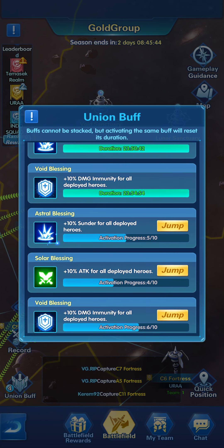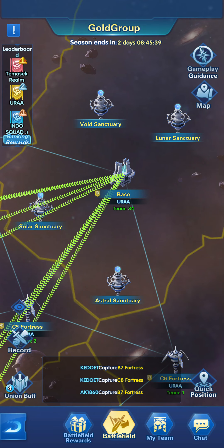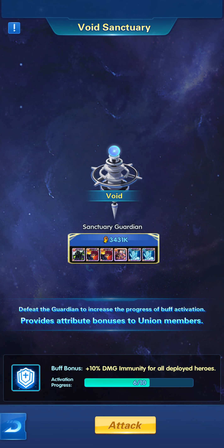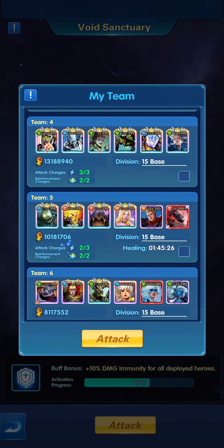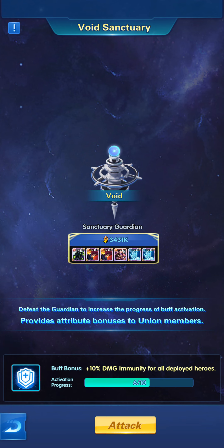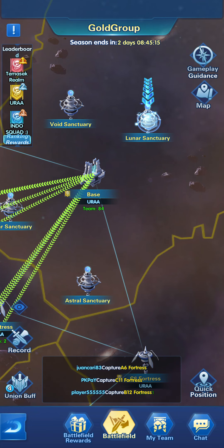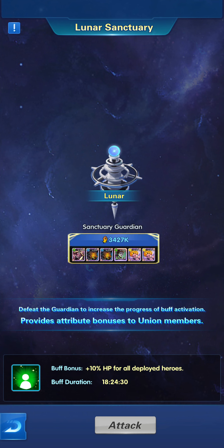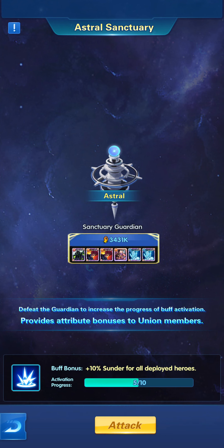How do you activate them? You can see there is an activation bar — currently at five, four, six. They are activated by going to the sanctuary you want to activate, clicking attack at the bottom, and attacking it. You're going to use your attack charges to boost up every single team for every player in your union. I would suggest you select your weakest team to attack them — any team you have can win.